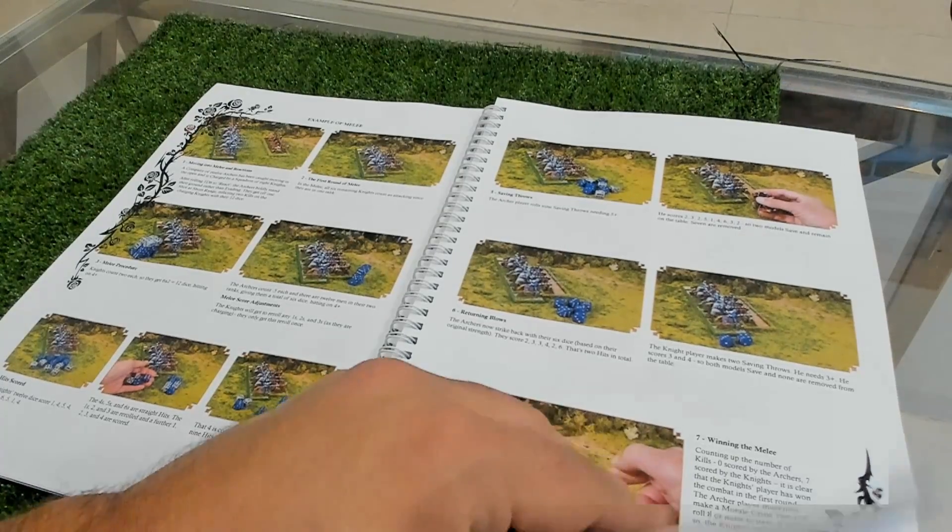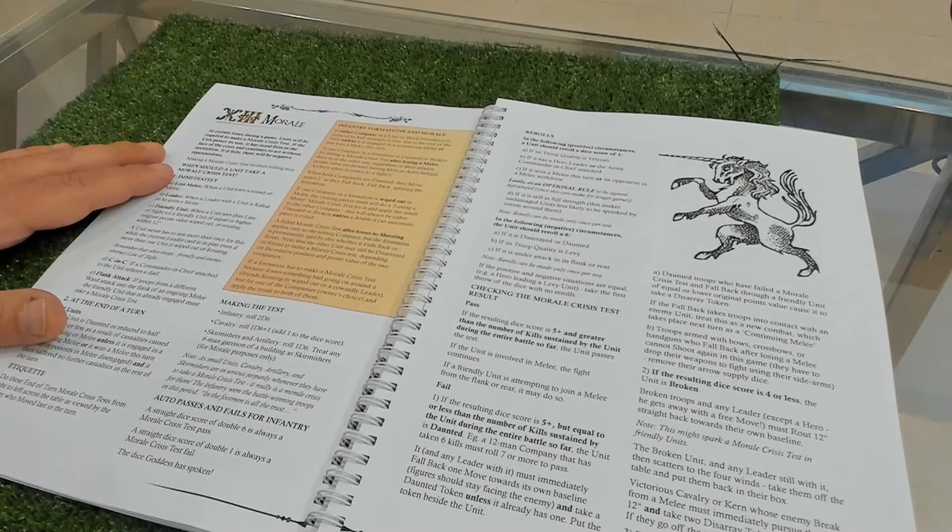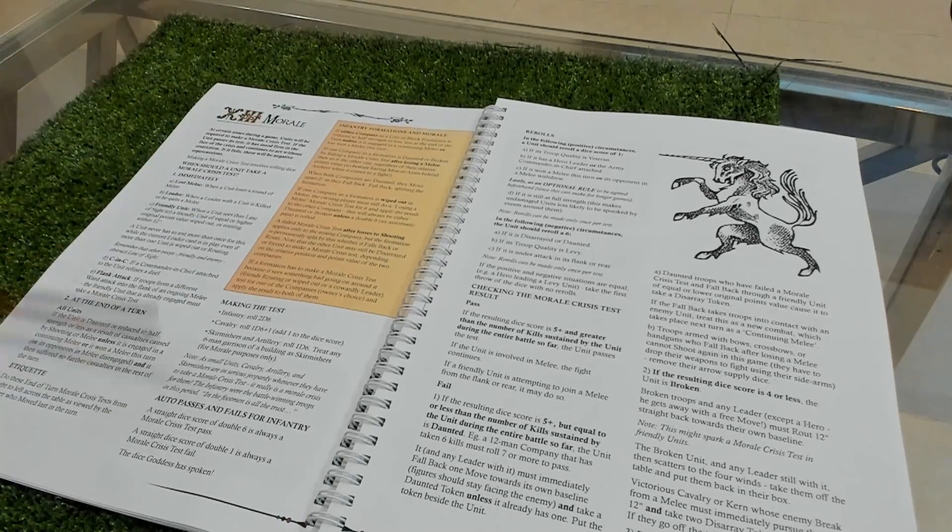Here is morale - when you take a morale test: when you lose a melee, when your leader is killed, if any unit breaks within 12 inches of you, or if you are attacked in the flank. Some morale tests have to be taken immediately - such as when losing melee - and some are taken at the end of the turn.